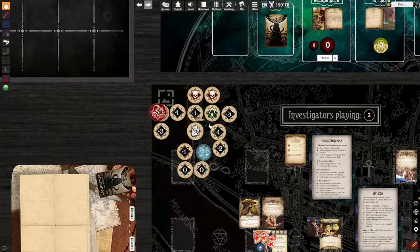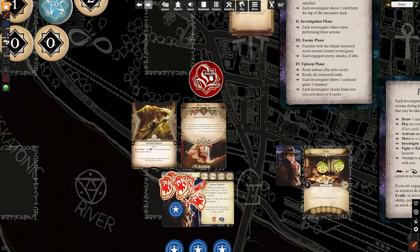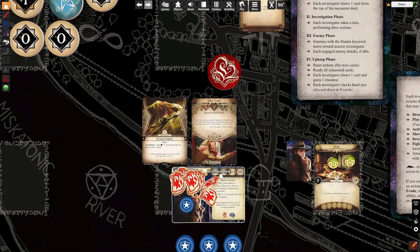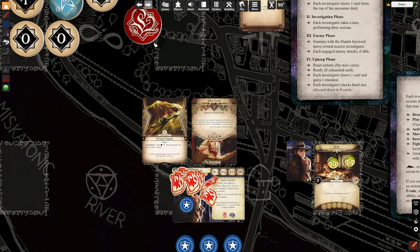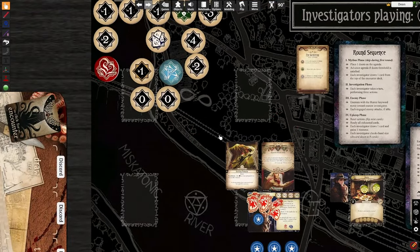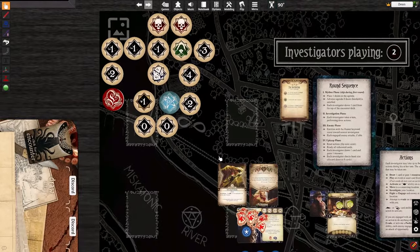Now, what about the auto-fail token? Auto-fail has two distinct parts: you automatically fail, and your skill is considered zero for the purposes of the test results. So I automatically fail and am reduced to zero. Suppose I had a five willpower instead of a three — if I drew this token, I would still fail by three because I automatically fail, even though it's five to three. My skill is effectively zero, which means I failed by three.